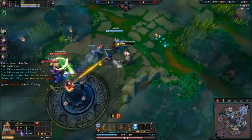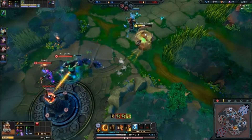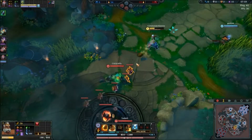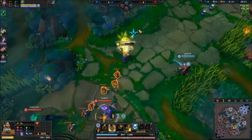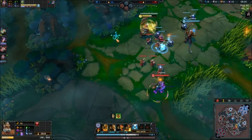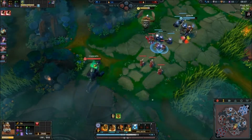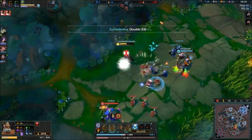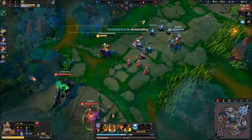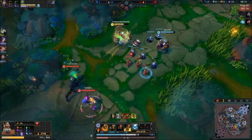I hit him with my E, which unfortunately popped my passive — the inspiration. That's kind of annoying, but it's good at the same time if you use it right. Let's get some poke and some inspiration. I got the Q off and some poke damage.